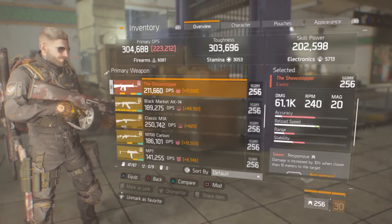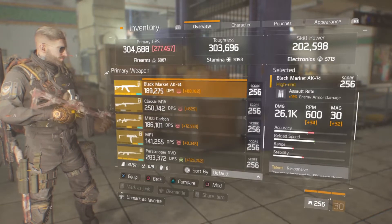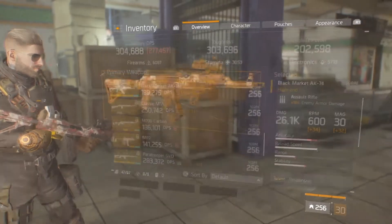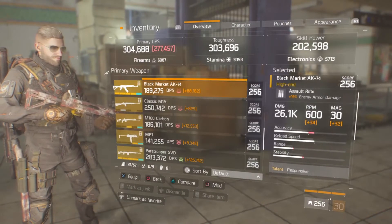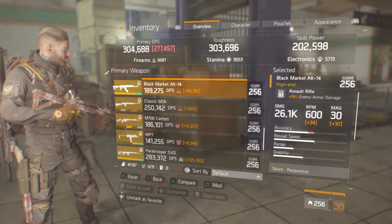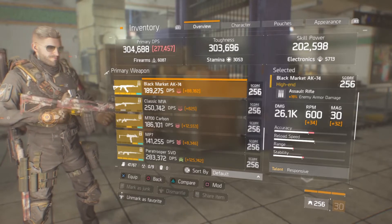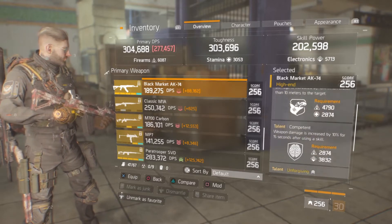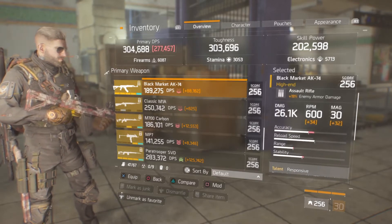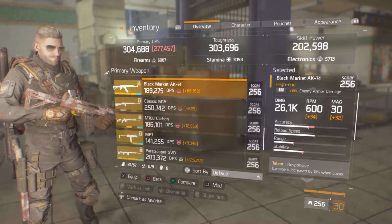With Responsive, believe me, the Showstopper is actually super good. You can also use an AK-74 — I know you might say 'what the hell, an AK?' — but it's actually super good in both PvP and PvE, like a shredder. So you really need to try Responsive, Competent, and Forgiving. In PvE you might need to change the talents a bit.